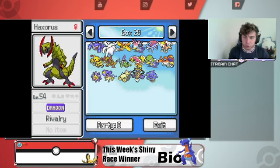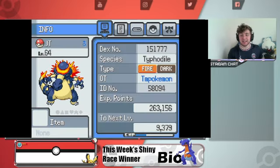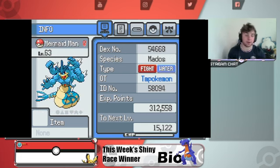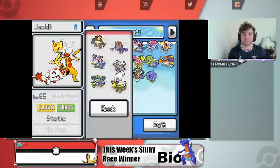We're going through the Johto region at the moment, so let's go over the team real quick. We got JT, the Typhlosion and Feraligatr fusion. We got Club Penguin, aka Metagross and Empoleon. Then we got Queen — Sylveon and Gardevoir. Then we got Jeff, aka My Name is Jeff — Houndour and Rampardos. Then we got Mermaid Man — Machamp and Gyarados. And then we got Jack B, aka Ampharos and Sceptile.